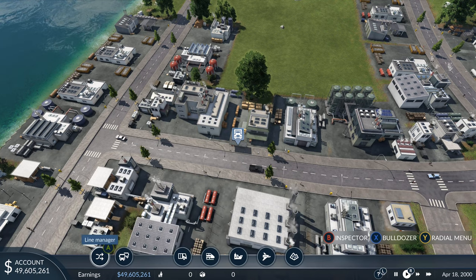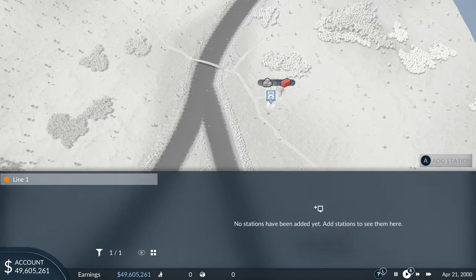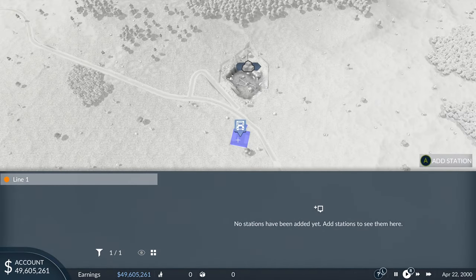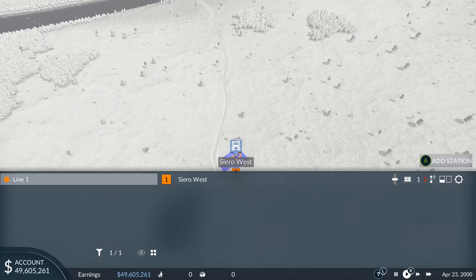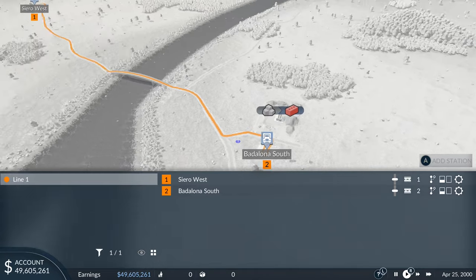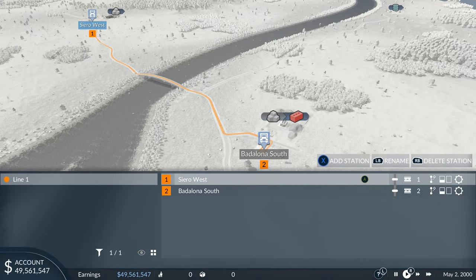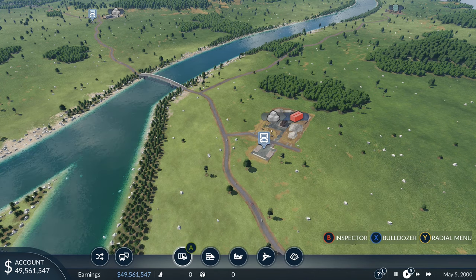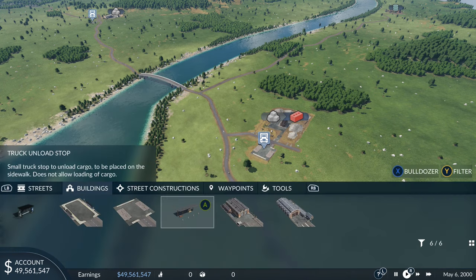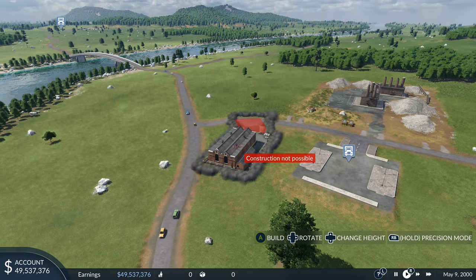Go over to the line manager tool, press new line, zoom all the way out, and start at the stone quarry. Press A to select, then go to the next station, press A again and it'll create a route. Now we can send trucks to this construction materials plant. Back out and buy some — go to the road menu, find buildings, go to the road depot, and place it down wherever you like on the route.